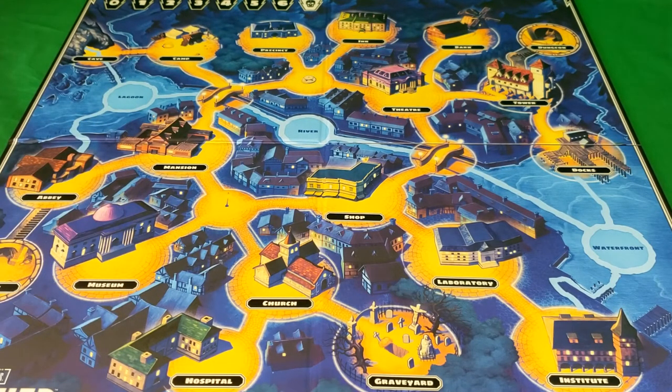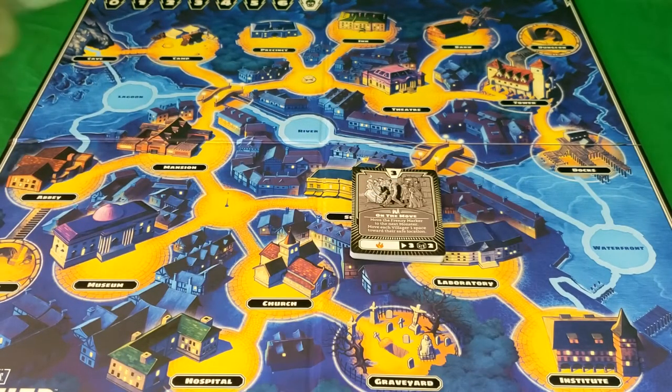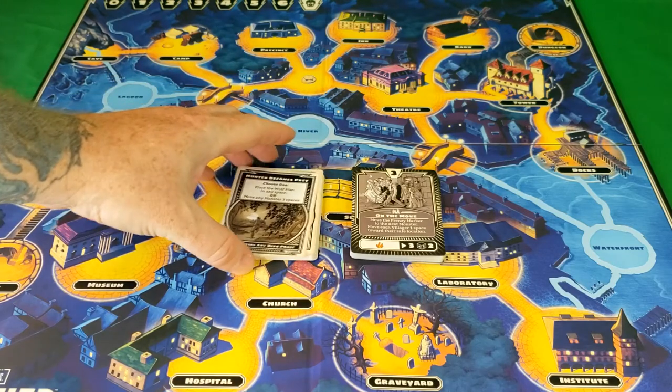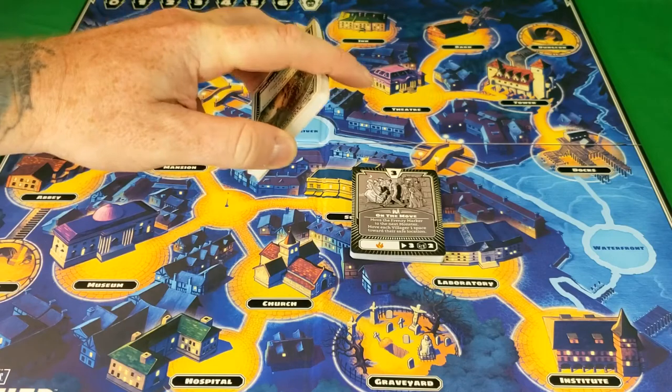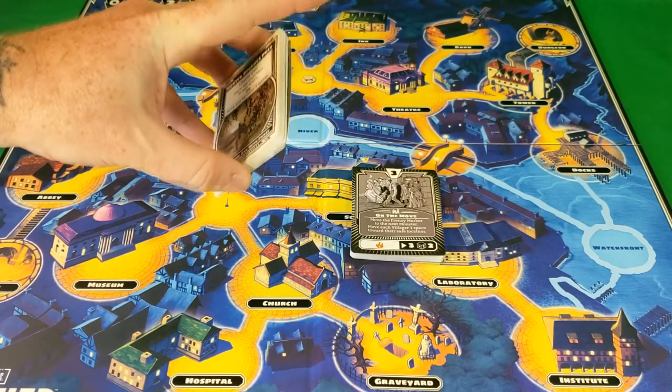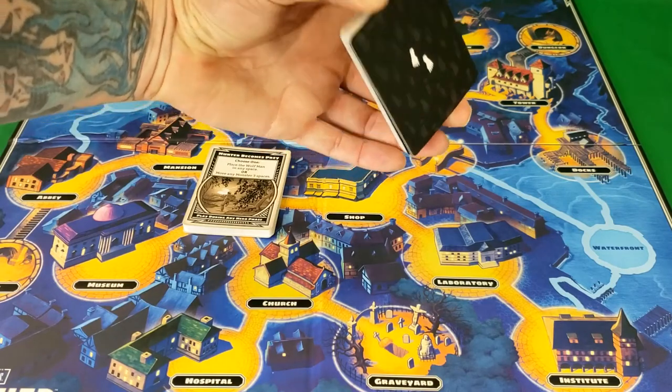Here we have the monster deck and this is the perk deck. You can tell them apart because the perk deck is a creamy white color and the monster deck is black.